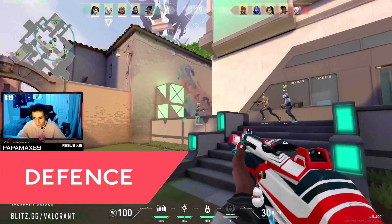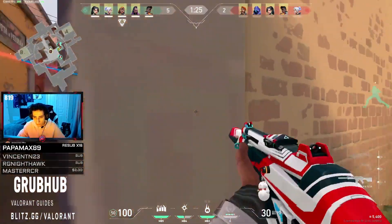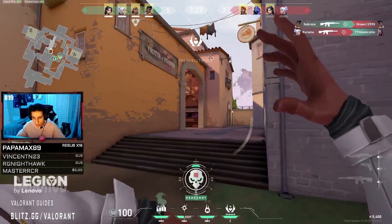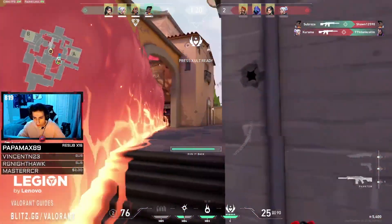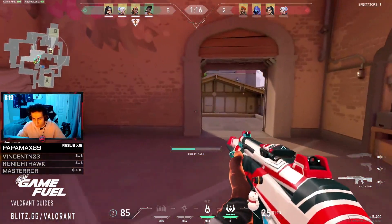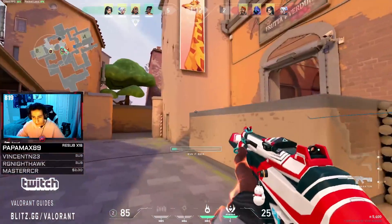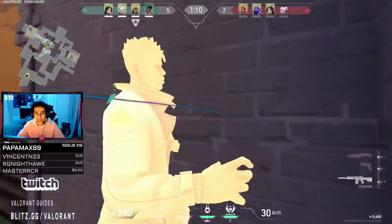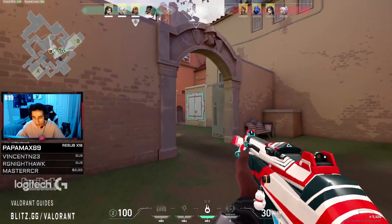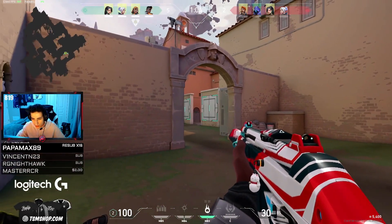As a defender your number one goal is to stop the enemy team from taking the site and getting the plant. So if the enemy team is attempting to force that site and your team has the ability to delay the site take and the plant, then you have the luxury of continuing to walk and keep your stealth for your flank and rotation. But if you have any inkling that your team is going to fold, or can't hold the site while you flank, you have to let go of that walk key and get there as fast as possible.